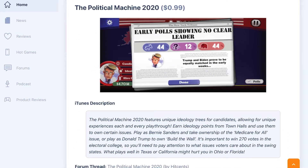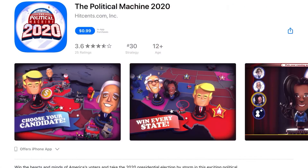It's 99 cents. Political Machine 2020 features unique ideology trees for candidates, allowing for unique experiences each playthrough. Earn ideology points from town halls, use them to own certain issues. Play as various candidates and take ownership of the Medicare for All issue, or play as Donald Trump to build the wall. You need to win 270 votes in the electoral college, paying attention to what issues voters care about in swing states — what plays well in Texas or California might hurt you in Ohio and Florida.